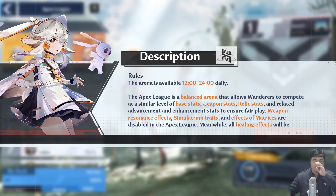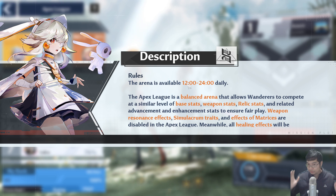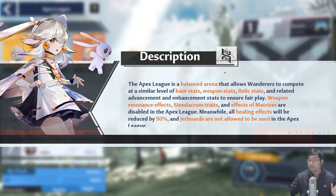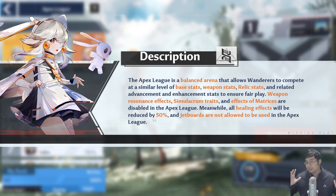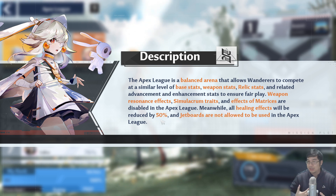Before we get into PVP details, it's important to know the available times and how PVP is balanced. It starts at 12 o'clock Chinese time, with the server resetting at 5 o'clock. PVP is balanced by disabling weapon stats, relic stats, weapon resonance, and matrix effects. Also note there is 50% reduced healing, so going double healers isn't viable.